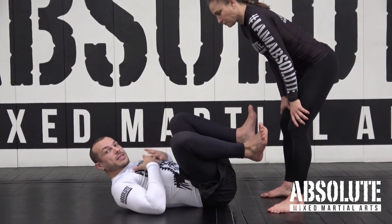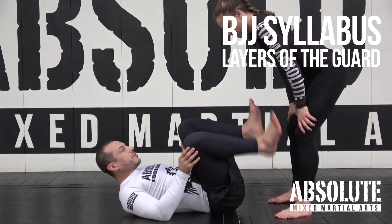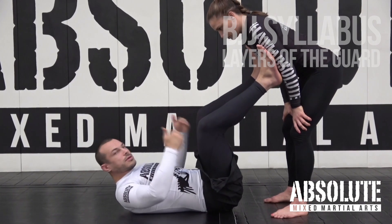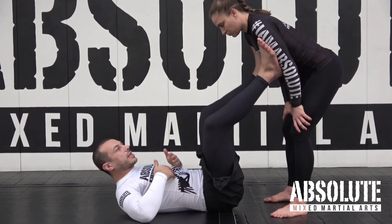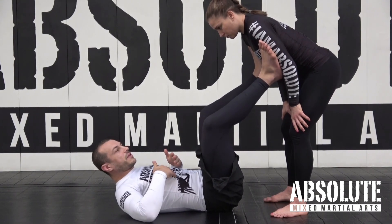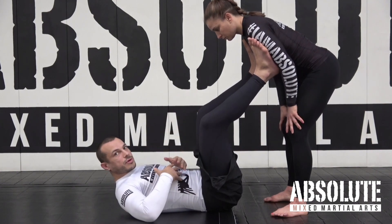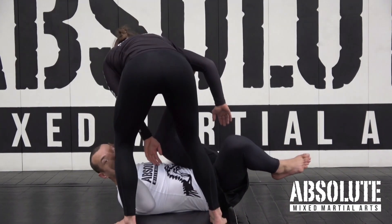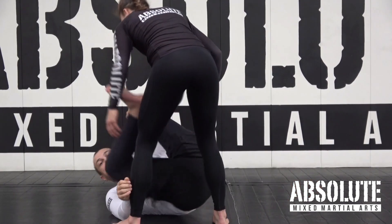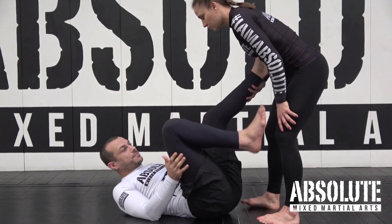Some important concepts for maintaining the guard and not letting someone pass. Think of layers that the person has to get through to get past your legs. The furthest layer I can keep Liv back is having my feet in front of Liv — she's really far away from getting to side control right now. Even if she starts to get around, if I can get a foot back in front, even just one leg, that can usually give yourself all the space. You can push them away and make enough space to get your legs right back in front.